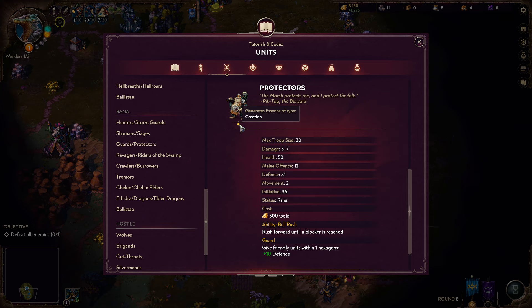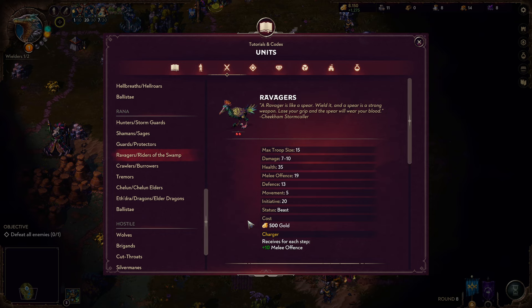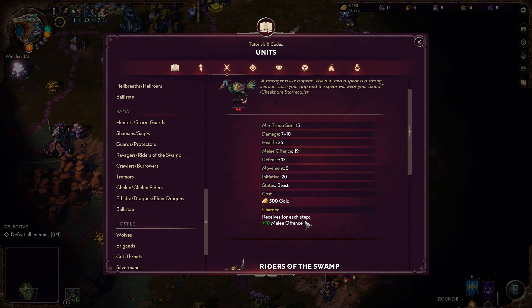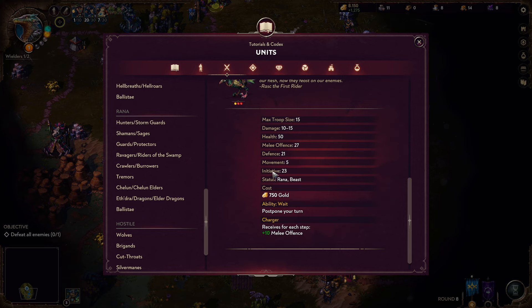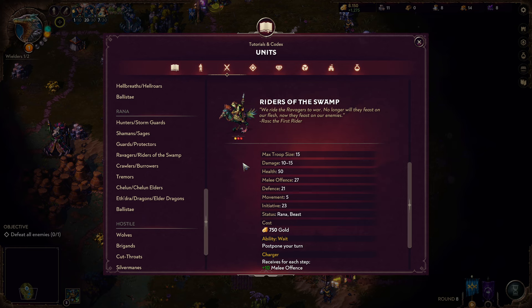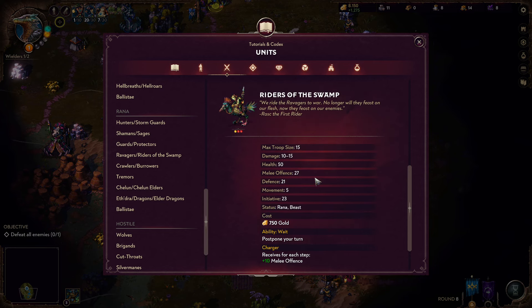Their major downside is they don't generate much essence. Ravagers are your cavalry — pretty light troops with the Charger trait, meaning they hit super hard the further they are allowed to run. They have decent HP, decent offense and defense skills, and come in a troop stack size of 15. Their damage could be higher though, as once they lose their charging momentum, their standard attack is a little low. The upgraded version gains the ability to Wait, which counteracts their lower initiative so you can position yourself really well. That Wait ability is really, really powerful.